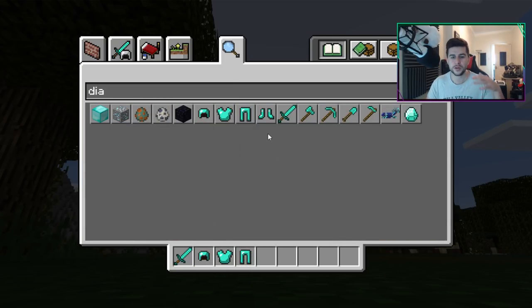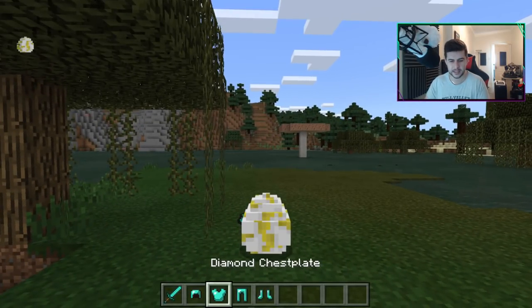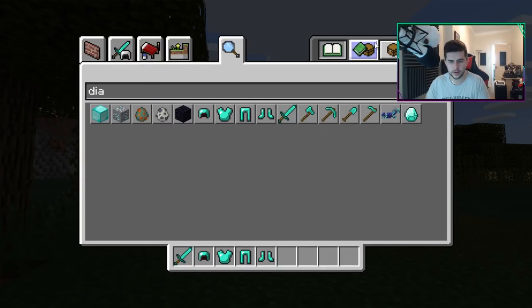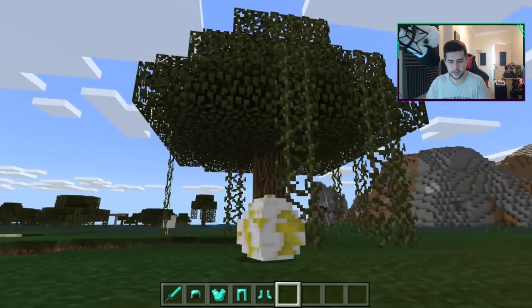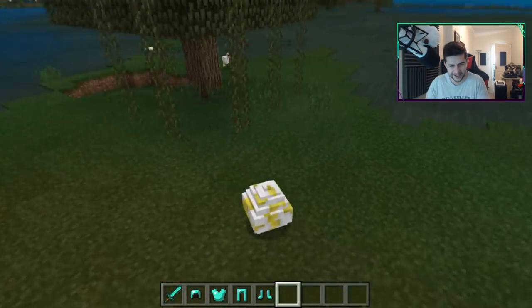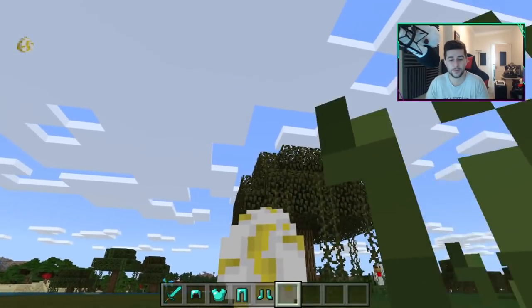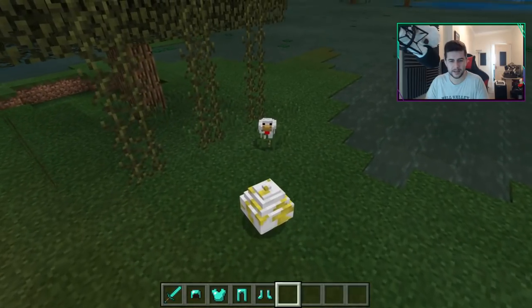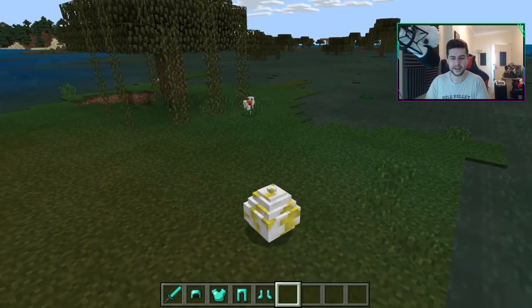I'm going to grab some diamond armor. I'm doing this on Windows 10 but it will work for iOS, Android, and Windows 10. It will work for Xbox but you need to transfer it from PC, and if you're on Switch you need to homebrew your Switch device. We have our armor on - it's like invisible armor! There are going to be so many ways to troll people with this. It's basically a retextured dragon egg which still is really cool.